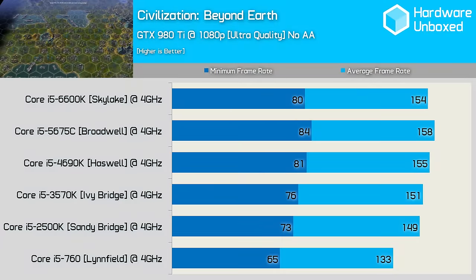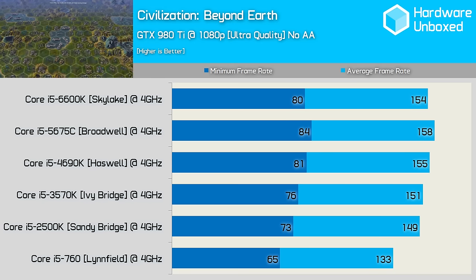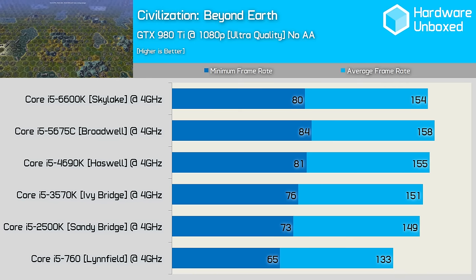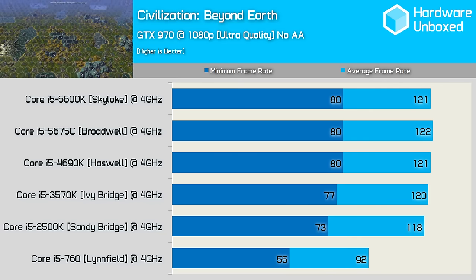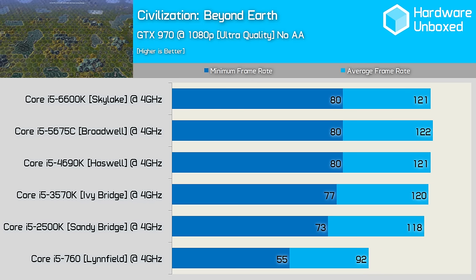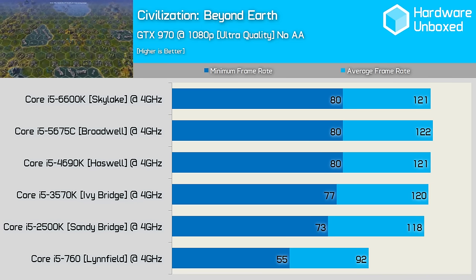Civilization Beyond Earth places a fair load on the CPU, though the results when testing with the GTX 980 Ti at just 1080p aren't extreme. The 6600K is just 10% faster than the Sandy Bridge-based 2500K. The Broadwell 5675C provided the best result with a minimum of 84fps and a 158fps average. Moving to the GTX 970 reduced the margin between Haswell, Broadwell and Skylake processors. The Linfield 760 really bombed out in this test, dropping to just 55fps, making it 31% slower than the Haswell part and 25% slower than the 2500K. There was no 390X Crossfire testing for this title since Crossfire wasn't working.